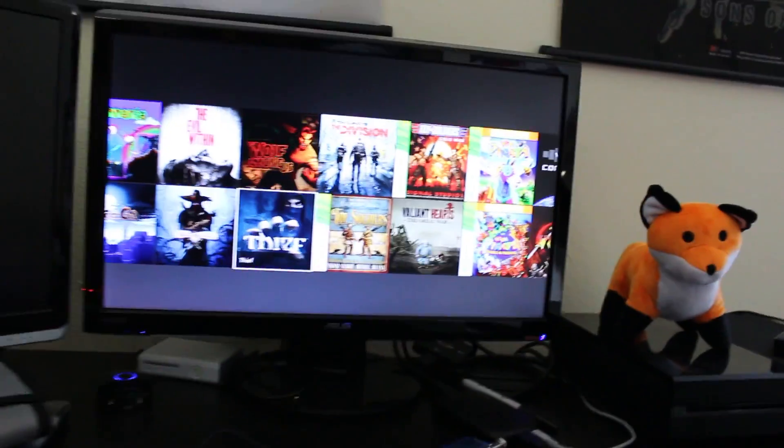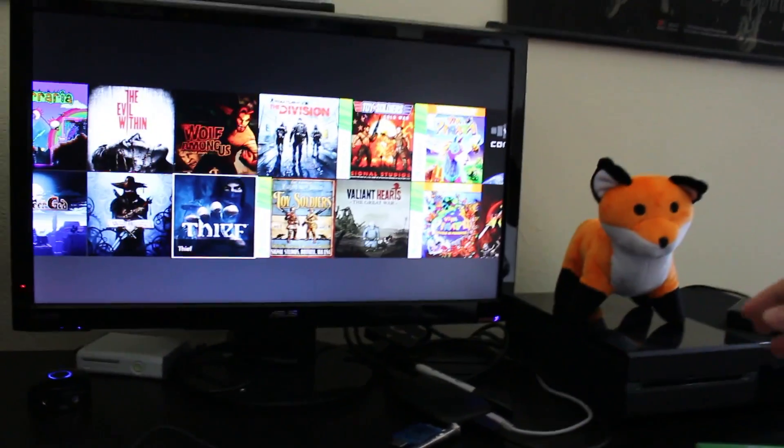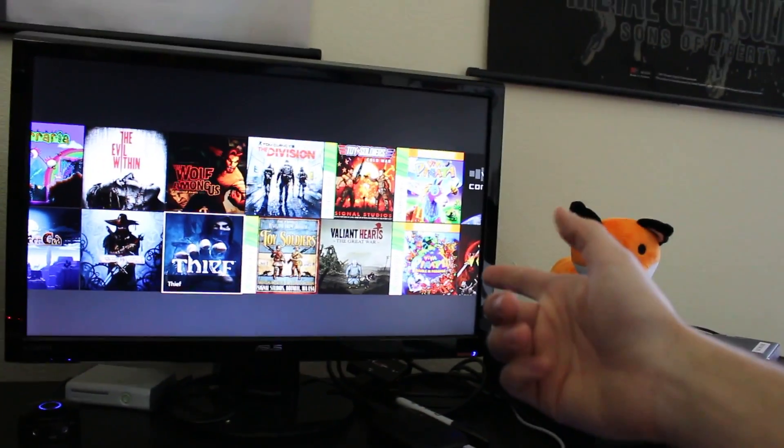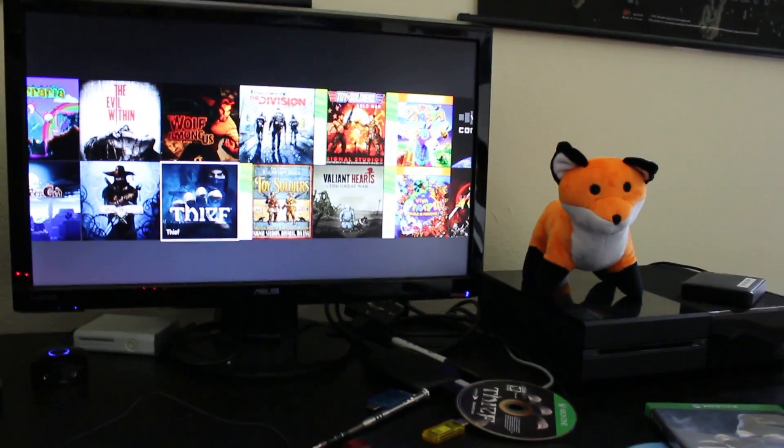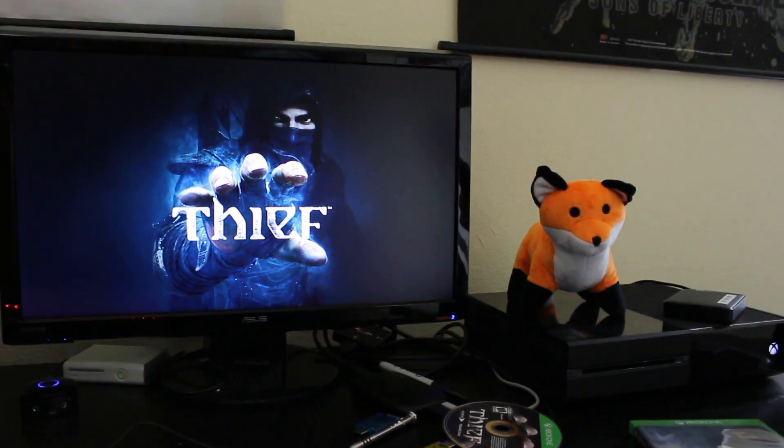Now this is where the magic comes in, right? Check this out. Normally, if you have a disc-based game, you're going to pop it out. And then when you pop it out and try to play that disc-based game, it gives you an error. So again, the disc itself is right there. We're going to go ahead and pop open the game right here.